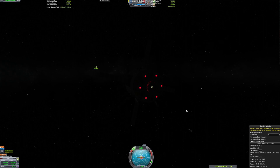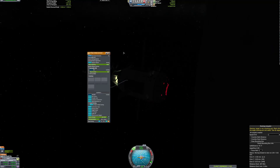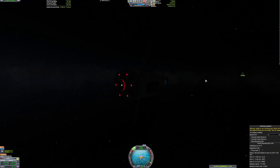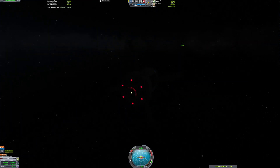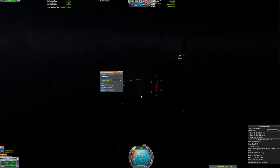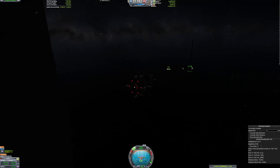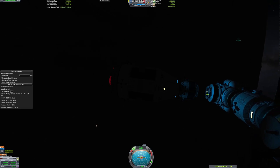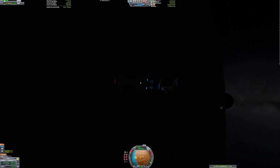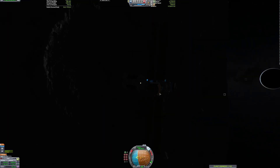Here we are, finally closing in on the station itself. As you can see, this craft has two docking ports on it — that's because I meant to dock it back-first to the station, but I was too lazy. From now on they're supposed to be docked back-first. I wanted to get to a sunrise so you can see the station with its new parts on it.